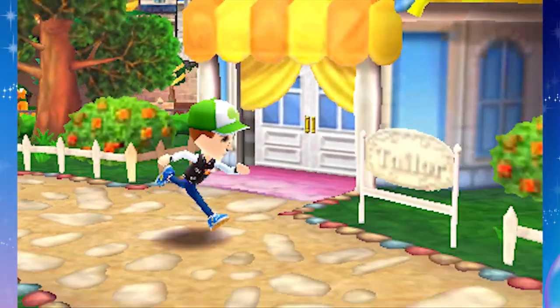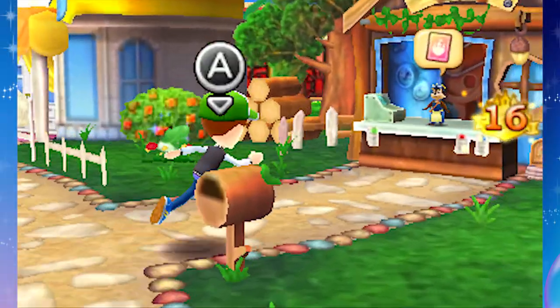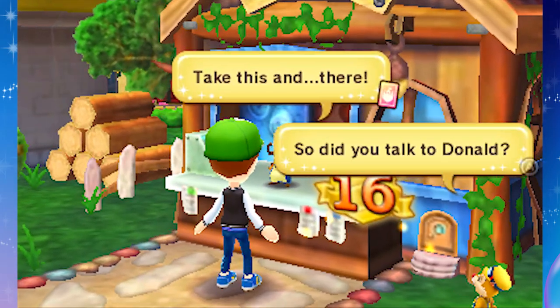But first, we're going to head over to Chippendale's workshop. We got that Slender Branch from Donald, and I want to go fishing. So I think Chippendale can help us out here.